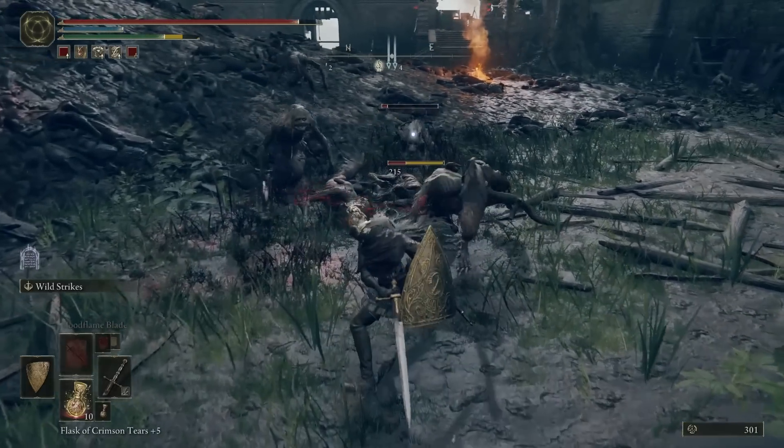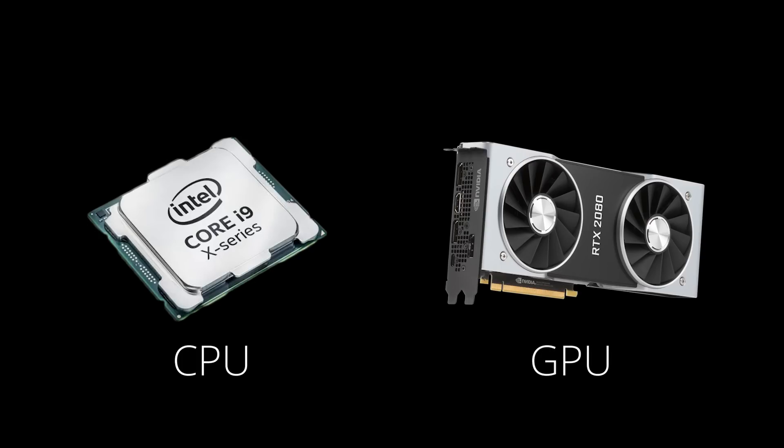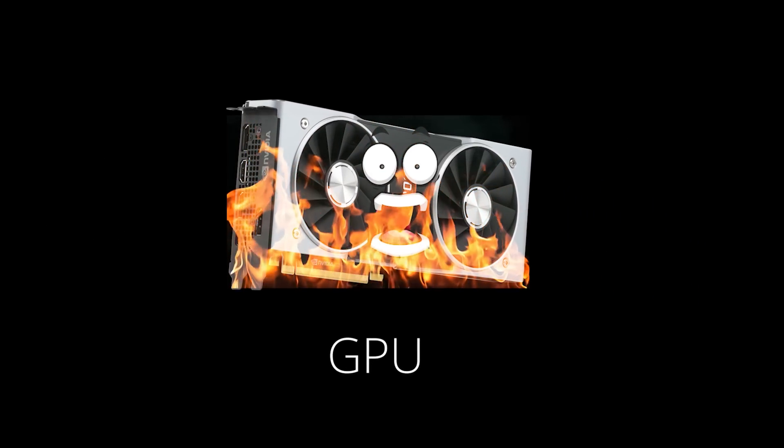By far the biggest optimization came on the rendering side. Every game is going to be bound by one factor or another — usually that's the CPU or GPU, but it could be memory, disk, network, you name it. Something is going to be the limiting factor. The first step in optimizing anything is figuring out where your bottleneck is. For Farewell North, it just so happens to be GPU-bound, so that's the first place we'll be looking to make some gains.